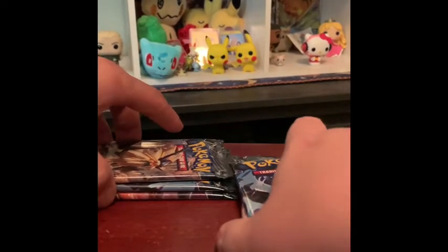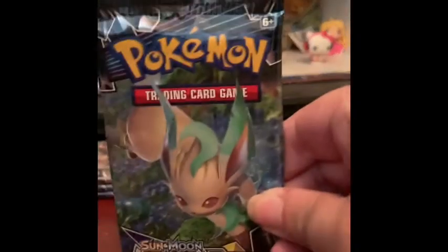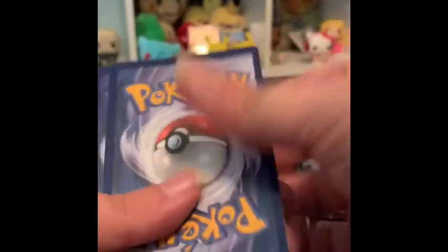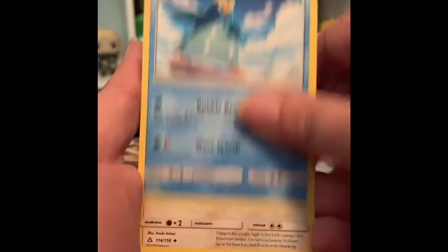I'm gonna open Leafeon first. Hold on — I open first, then you open the pack. I've never done this before! All right, this is exciting. I believe the card trick count is still four because it's Sun and Moon — that's what we're gonna roll with. Code card — one, two, three, four. Can I get first pack magic?